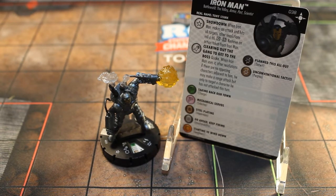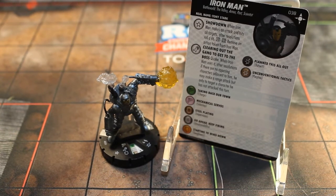He has that Showdown trait, which all the Valley keyword figures seem to have. He also has a special on his attack called Clearing Out the Gang to Get to the Boss: Quake — when Iron Man uses it, after resolution if there are no opposing characters adjacent to him, he may make a ranged attack, but only to target a character he has not attacked this turn.